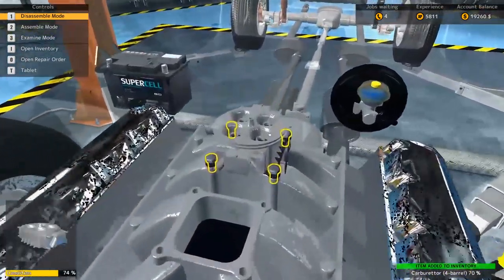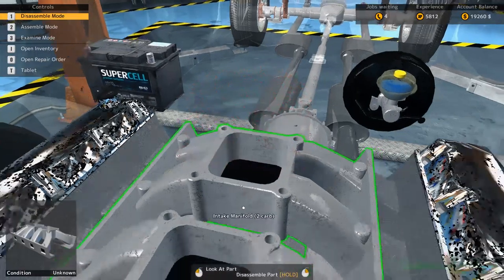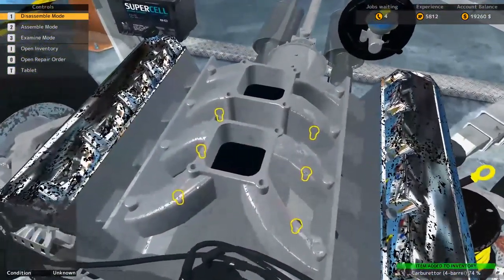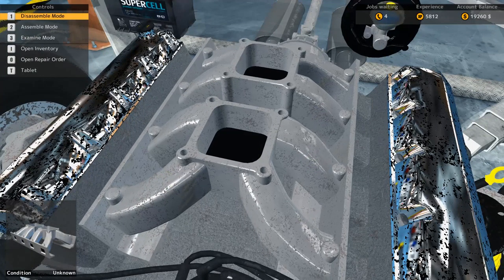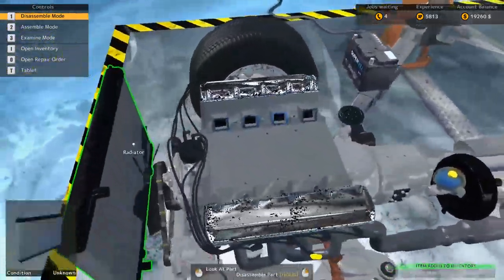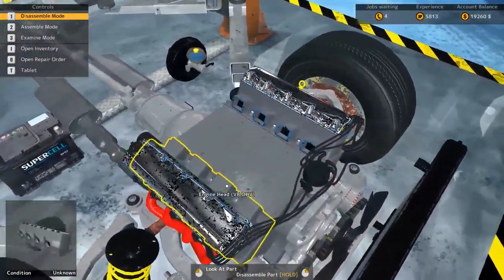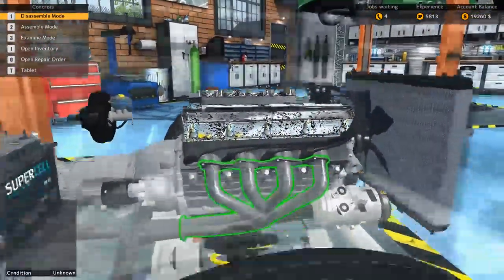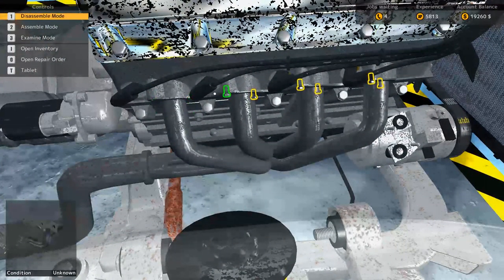There's a gasket on there — that was at 70%. Why is it so black? I was going to say, I thought there was a really bad part in there, but never mind, there's not. Let's pop off this manifold.